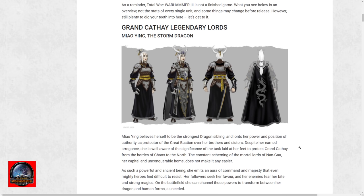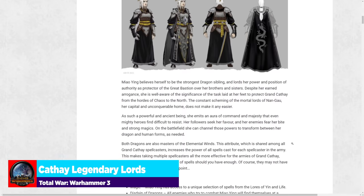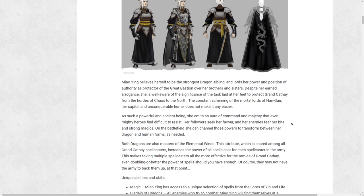We get a little taste of how their mechanics work. Both dragons are masters of the Elemental Winds — an attribute shared among all Grand Cathay spellcasters that increases the power of all spells cast for each spellcaster in the army. This makes taking multiple spellcasters all the more effective, even doubling or better the power of spells if you have enough. This is really awesome in that it encourages you to use more spellcasters in your army, which takes up a slot that a unit would otherwise fill.